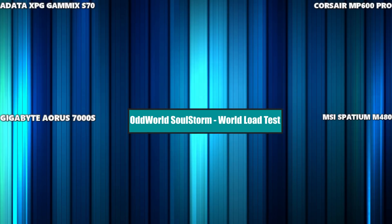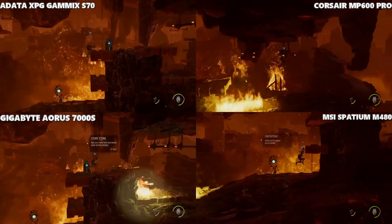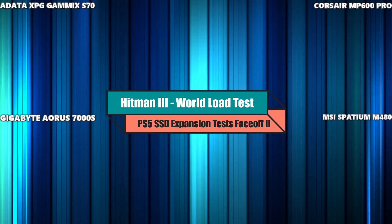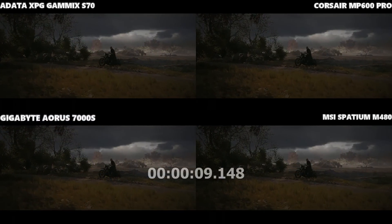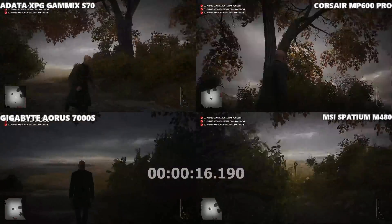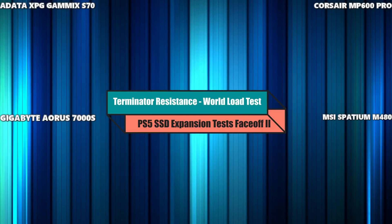Into the halfway point — Oddworld: Soulstorm, loading from the title screen into an early area of the game. This is another game we've seen be largely identical across different SSDs. I feel like the Spatium was ahead by possibly a couple of frames, but barely enough to consider any real difference. Next up, Hitman 3 — a world test loading from a mission. I feel like the right-hand side of the screen took it, either the Corsair or the Spatium. I'm surprised we're not seeing more from the Gigabyte.